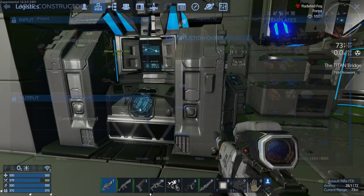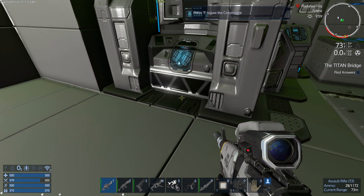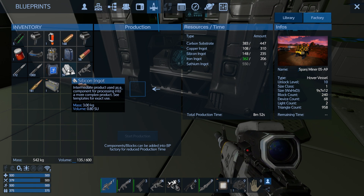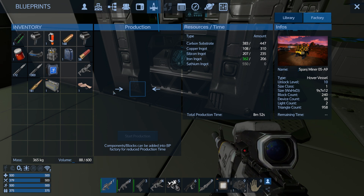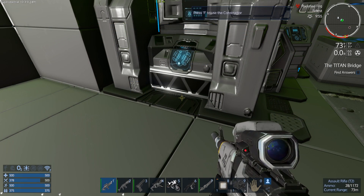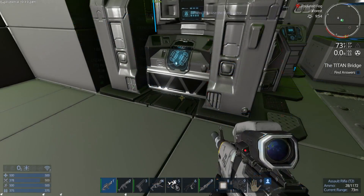Then what we're going to do is come in here, grab the silicon and the carbon substrate stuff and put those right in there. We still need some more of that, but that's easy enough. Silicon — oh, we still need some more silicon. We're going to need more silicon and more carbon substrate. The carbon substrate you just make, no problem.